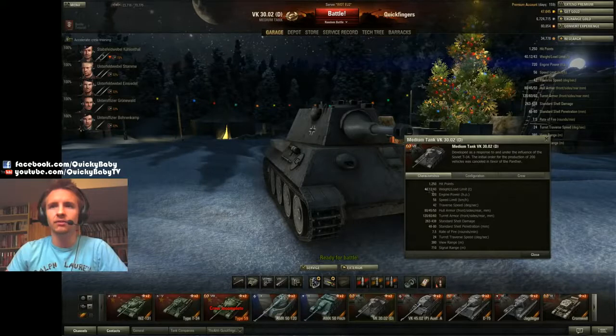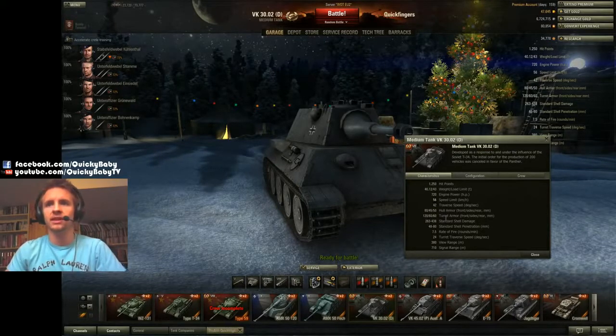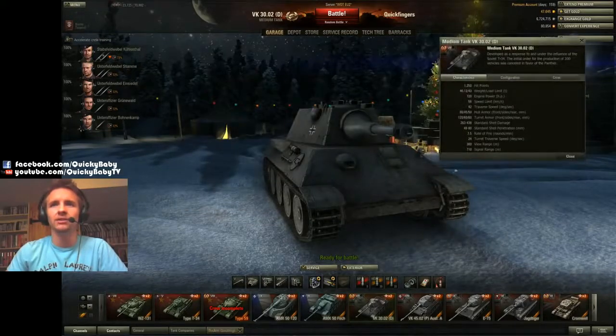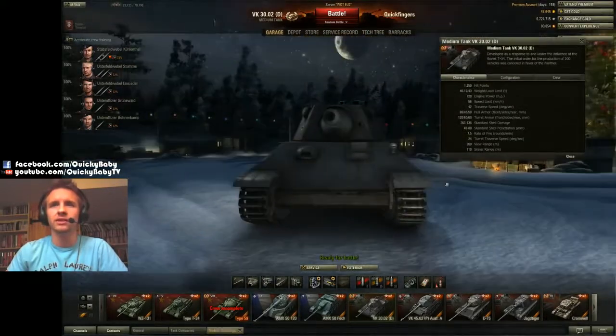It's a fairly heavy medium tank at 40 tonnes, and it's got an excellent engine — 720bhp — which gives it more than enough torque to keep at that top speed of 56km/h along the flat. Its traverse is pretty good at 42 degrees, and its frontal armor, as you can see, is very angled. Look at the angles of this armor.